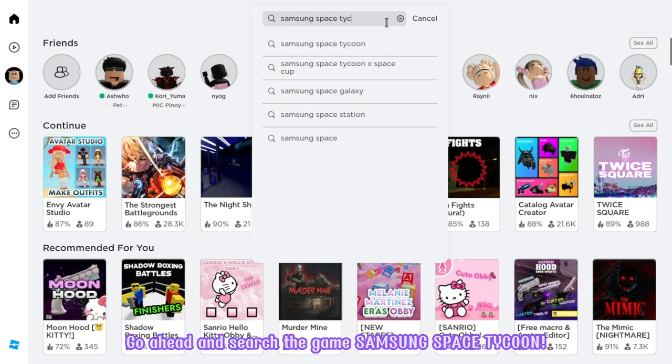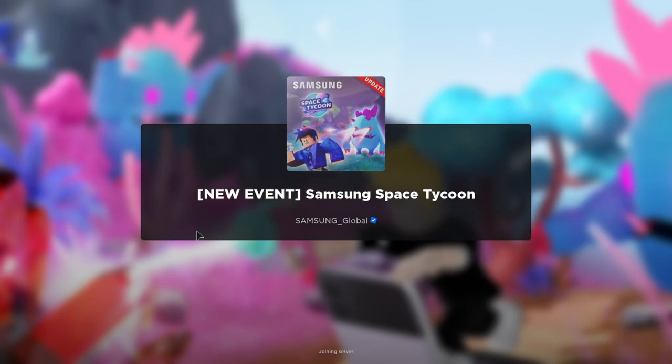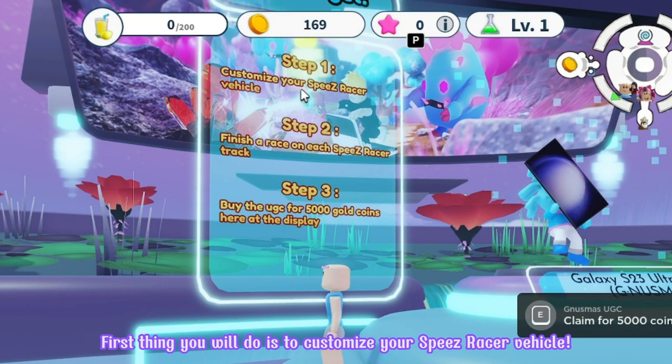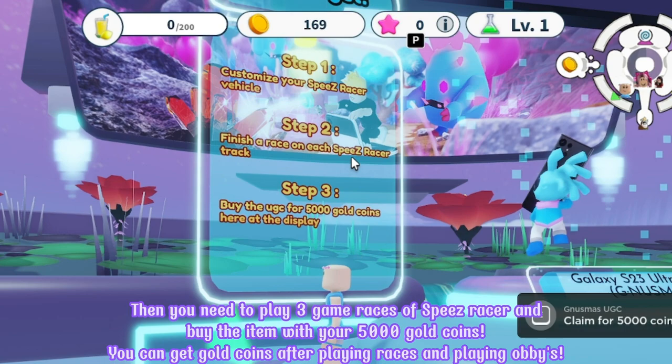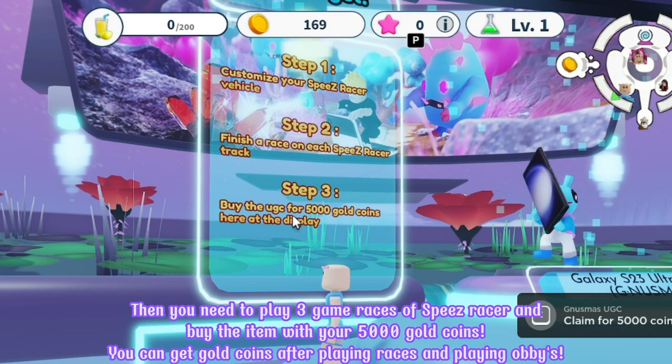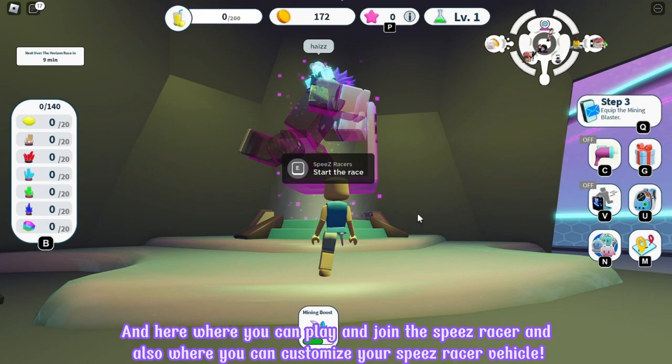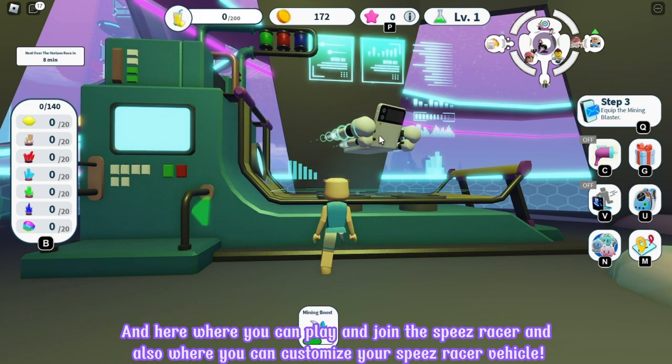Go ahead and search the game Samsung Space Tycoon again. It will be the first game with the large icon. Make sure that it's created by Samsung Global. Let's join! Once you've joined, go ahead to this area where you can see how you will get the item. First thing you will do is customize your Speeds Racer vehicle. Then you need to play three game races of Speeds Racer and buy the item with your 5,000 gold coins. You can get gold coins after playing races and playing obbies. Here's where you can play and join the Speeds Racer and also where you can customize your Speeds Racer vehicle.